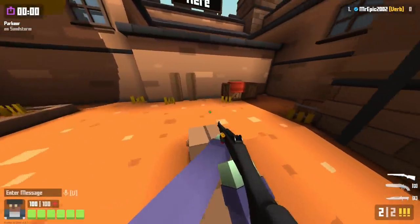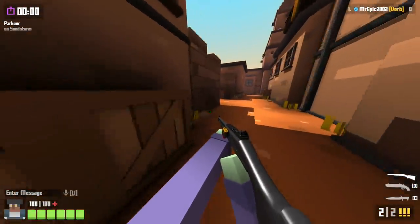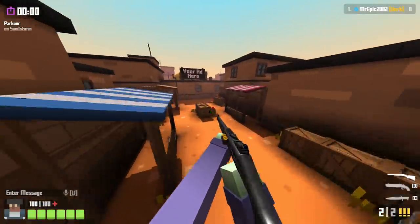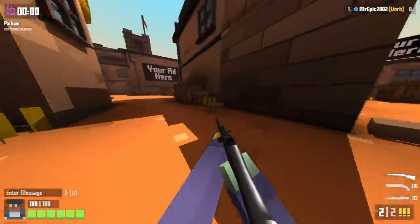Next we have Sandstorm, and there aren't really many glitches on Sandstorm — a lot of them have been patched and overall it's a really solid map. These are more features I'd say. The first one is just simply sliding over this ledge right here and you'll be able to go into market really easily and quickly.